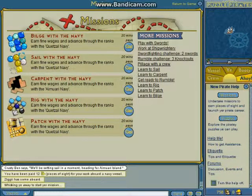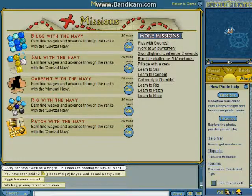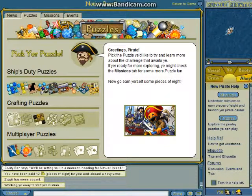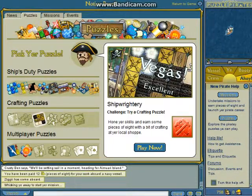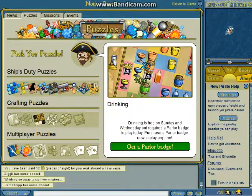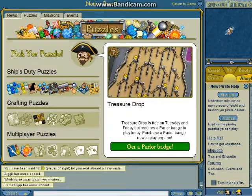Build your crew — that's ready to rumble. I think I've showed everything you can do right now — puzzles, crafting puzzles. Shipwrightry — can't do that, don't have the correct badges and stuff. Drinking — you need a parlor badge to drink. Treasure drop — you need a parlor badge for treasure drop.